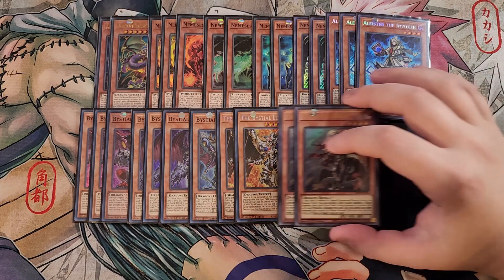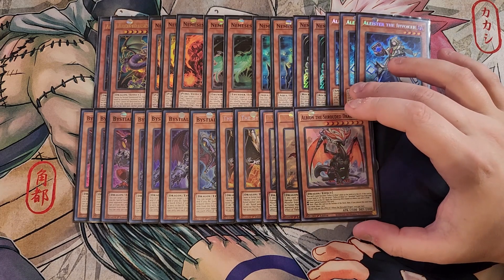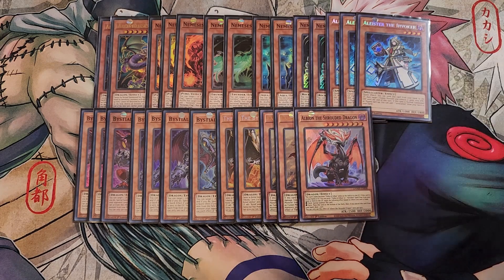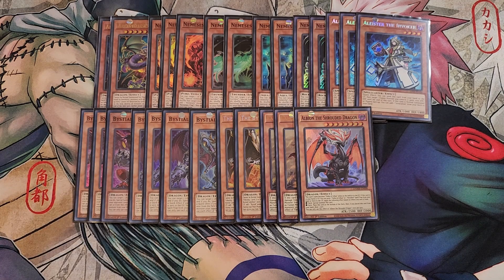We then play two copies of Fallen of Albaz. We're playing Branded Fusion, so this card is really good for those plays and it's also a walking Super Poly, making it great to open. We then play a single copy of Albion the Shrouded Dragon. Albion is basically an Upstart Goblin — you're always going to use its effect to send a Branded card from deck to graveyard, then place this card on the bottom of the deck, and if you place it from your hand you get to draw a card. The card you'll be sending is your copy of Branded Retribution.